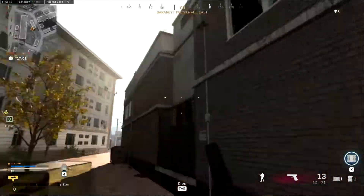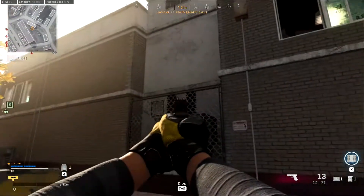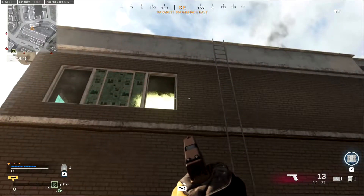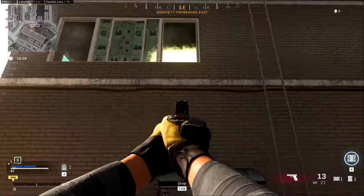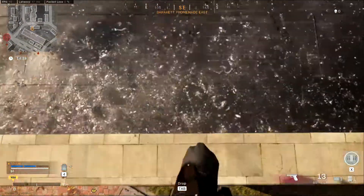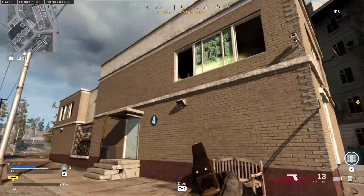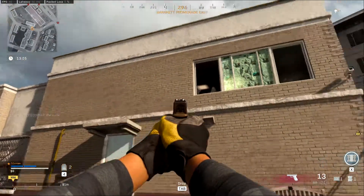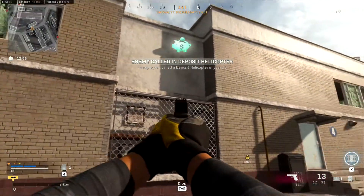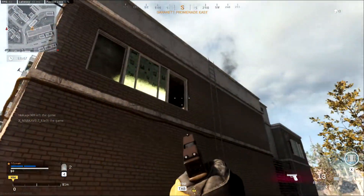On the back side you can do a similar thing — from the rooftop or the fencing to mantle through that window. You can actually stand all along this windowsill, so I find it easier to jump from the roof than from the fencing. On this side again you can jump from the rooftop; it's a bit of an awkward jump because it's got a curve in midair. Or you can just stand there, look in that direction, back off the roof, and land on the windowsill and walk your way in.